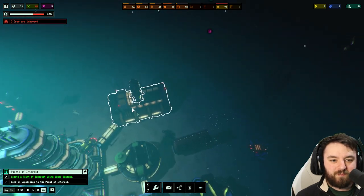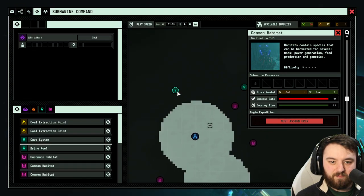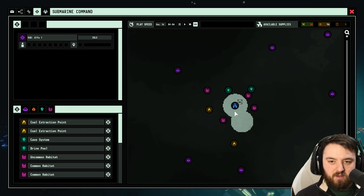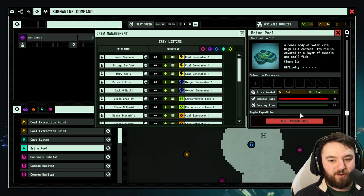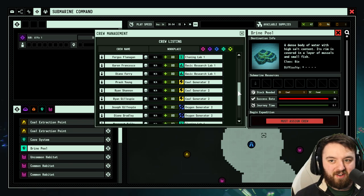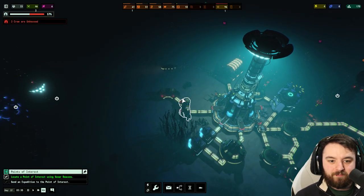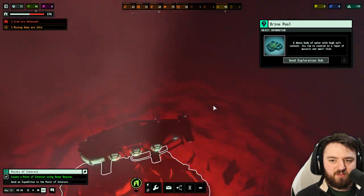It's built — there we go. I love doing just raw videos — it's nice that way. The brine pool is over here. I can assign a submarine. That's how you assign the crew — the plus symbol really got me in the first playthrough. Let's add one crew and send the sub. Still have enough power, so all's good. They dropped little flares that last a while — pretty cool.